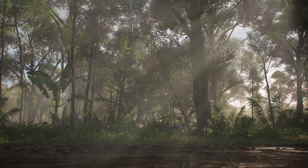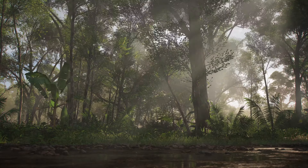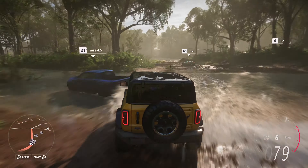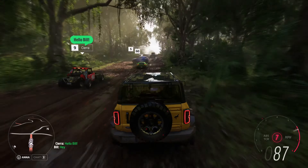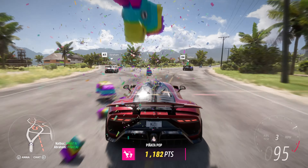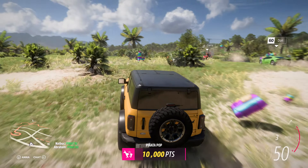We'll now head deep into the rainforest and rejoin Bill and the rest of our players. Here we see our new volumetric lighting system, filling the scene with god rays as the sunlight dapples through the dense rainforest. A Horizon arcade minigame is about to start. Forza Link knows that Bill loves minigames, so it intelligently prompts Sierra to invite Bill. Bill accepts, and they're seamlessly linked together with their GPS route set. This minigame is called Piñata Pop, signalled by the Horizon cargo plane dropping a payload of piñatas.